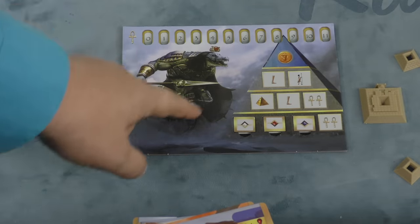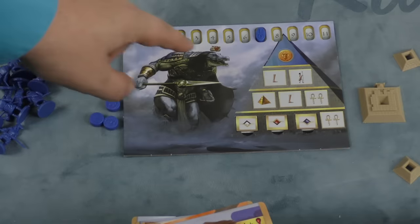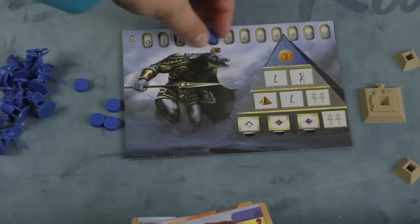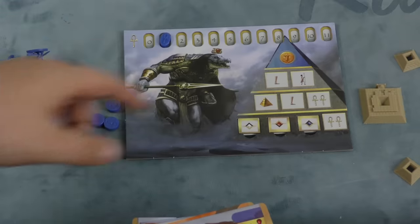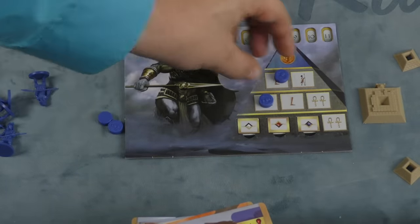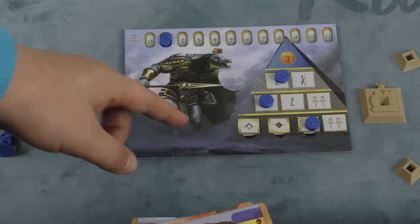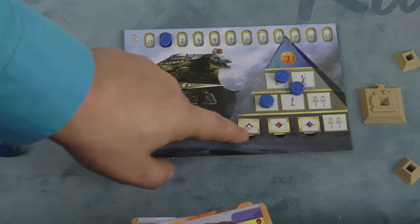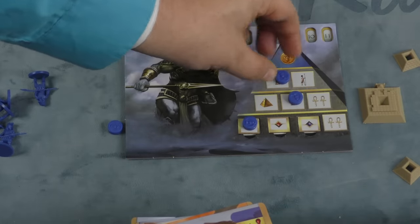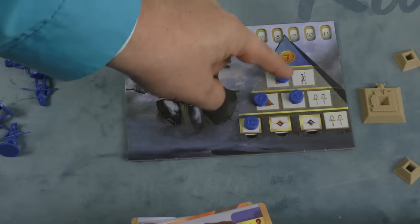Each player gets their color faction and they have prayer points. As the game goes by, you'll be activating special abilities based on prayer points. As you spend them this will go down, and you can have a max of 11 prayer points. Players also have tokens they use each round to take actions — you put one on a spot on your board. I've placed red, white, and blue here, pretending those are the technologies being used. You put one of these and take that particular action.